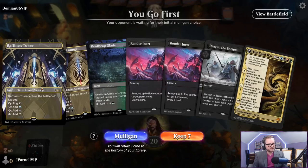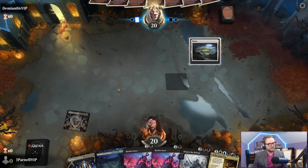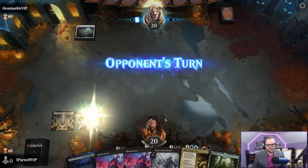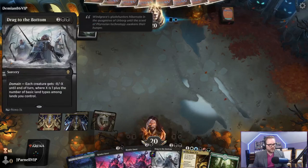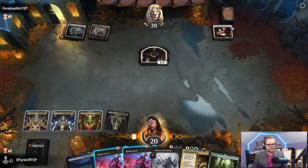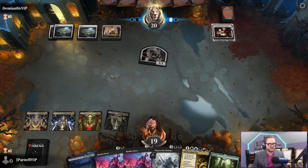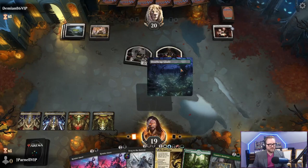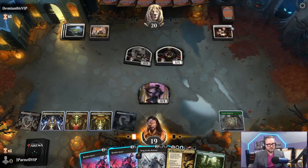We don't have white but we're okay with that. We can cast Drag to the Bottom - we do have white, that's a Rafine's Tower. We are fully operational. Wedding Announcement. We're just going to keep playing lands - Xander's Lounge, Rafine's Tower, Zyxtor's Proving Ground, Jetmir's Garden. Spara's Headquarters is next. We have a Courier's Briefcase instead - that can draw us three cards at some point. We're going to pass.